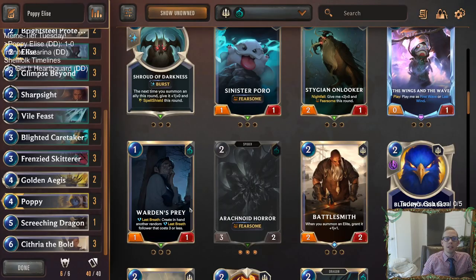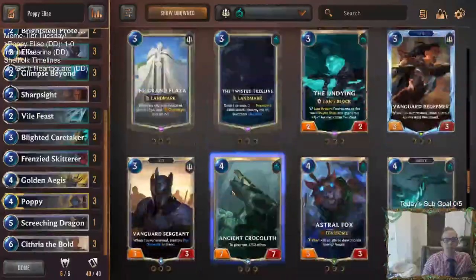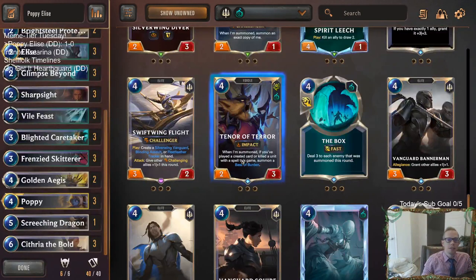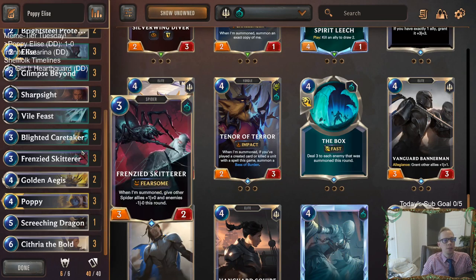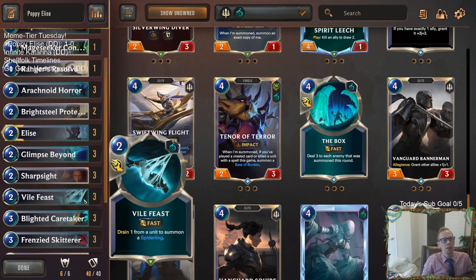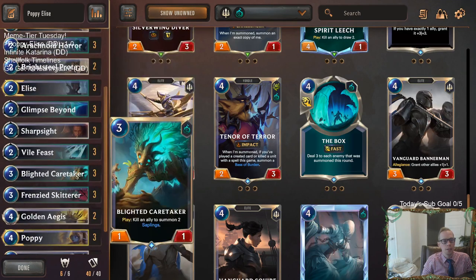Okay, we're making one change to the deck list. We are going to go ahead and take out those Tenor of Terrors. Kind of looking at our deck and thought that it was going to be difficult to enable Tenor of Terror — not impossible, but difficult. We kind of need to kill something with a spell like Vile Feast or Glimpse Beyond. So instead, what we're going to do is put in the third Caretaker as another way to go wide, but we still want a couple more things to kill. So we're going to play a Mage Seeker Conservator — just that one extra cheap unit to kill with Caretaker.